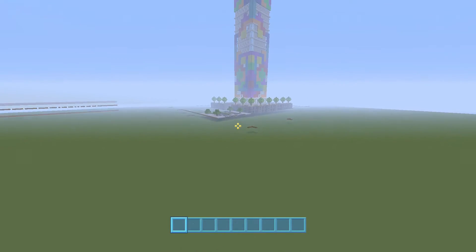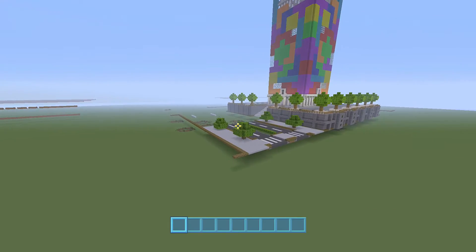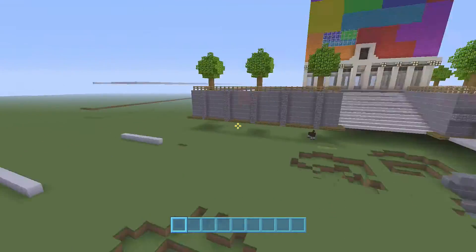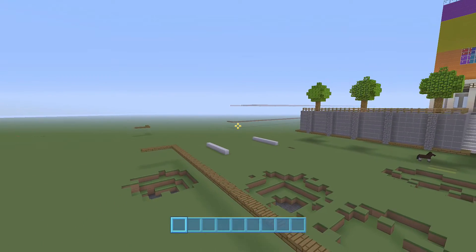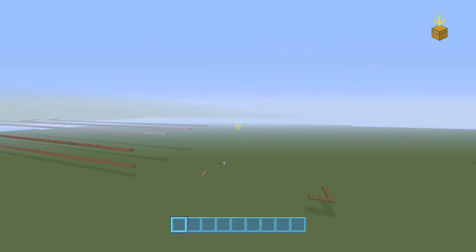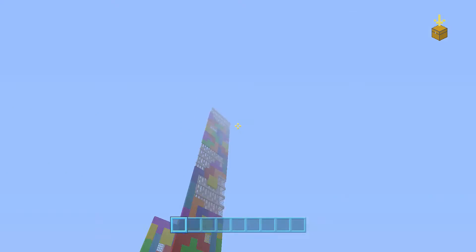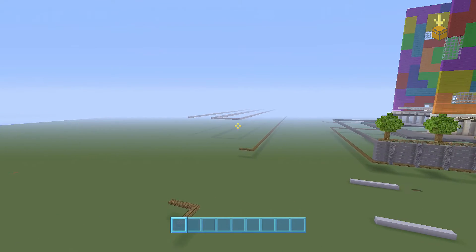Over here, I've kind of marked out where all the roads are going to go in the main city. But then I had an idea — I was going to just finish off these roads and then get started on some apartment buildings, which I was going to build like I mentioned before. But then I wanted to make the main city a lot bigger and grander looking, so I had some ideas, even though it's going to take quite a while to build.